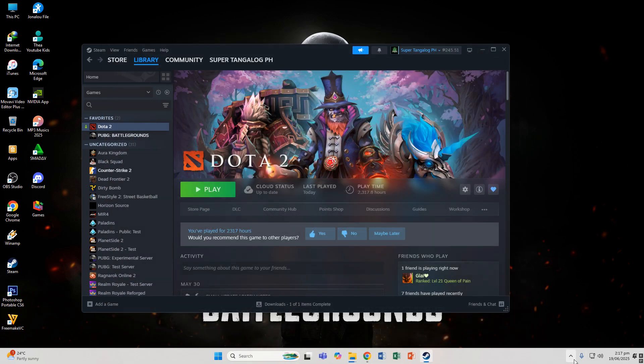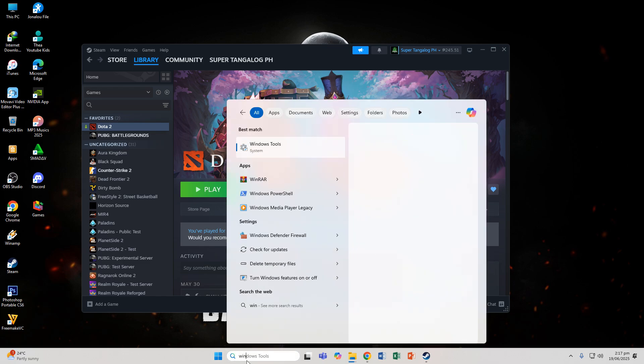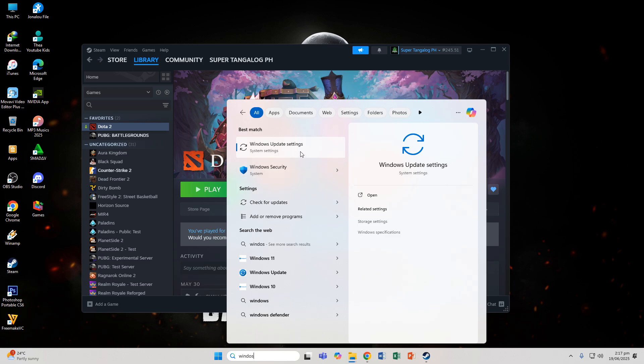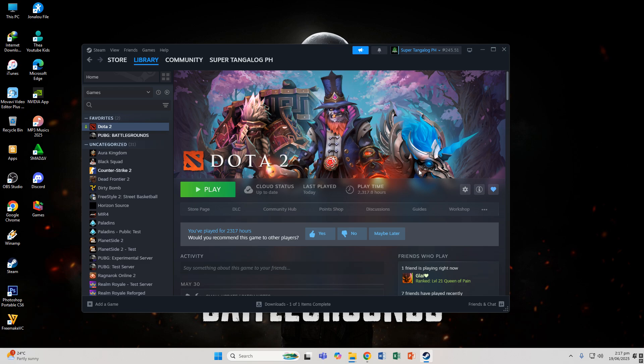After installing the NVIDIA update, that will update your graphics card or GPU. The second method is to update your Windows settings. If you have Windows 10 or Windows 11, just update your Windows and then restart the PC. After restarting, try to see if it works. That is the second method — first method is update your video/graphics card, second method is update your Windows OS.